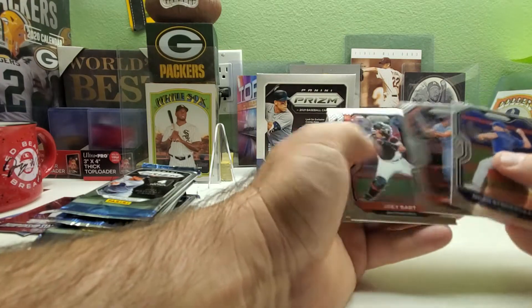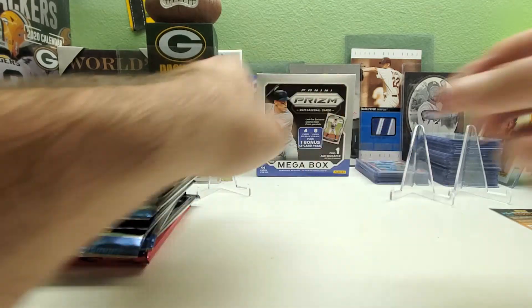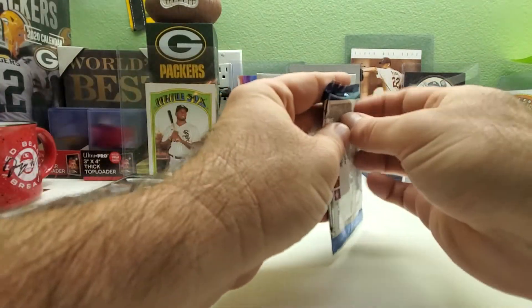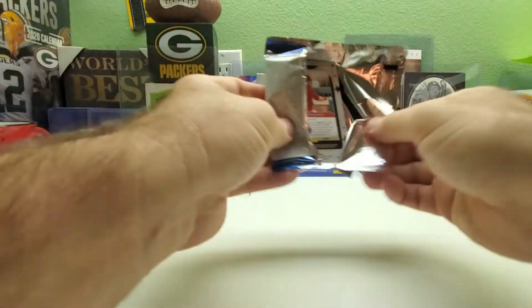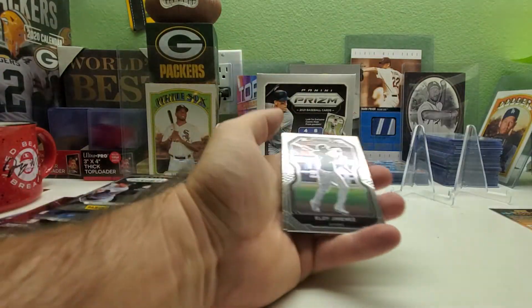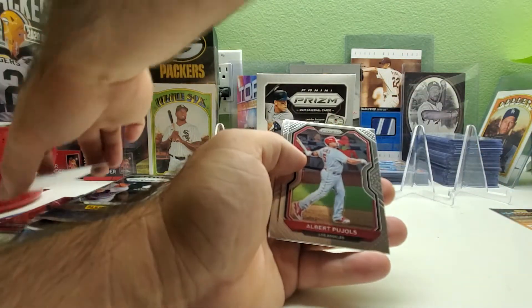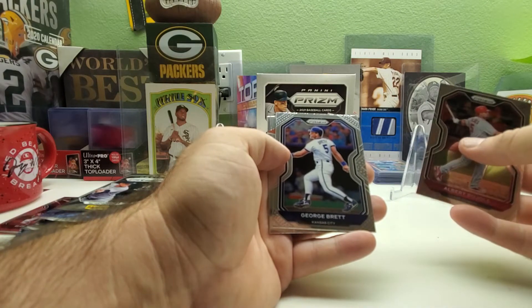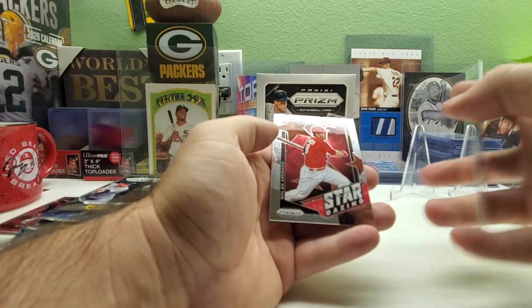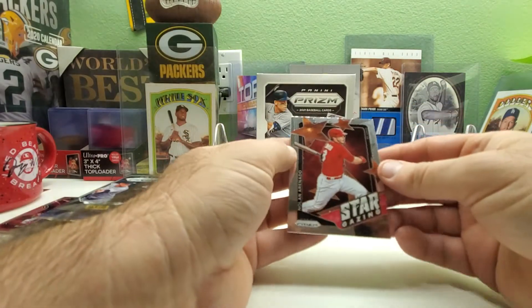Pack three: we have an Eloy Jimenez with the White Sox, an Albert Pujols, a George Brett, and an insert — Stargazing Nolan Arenado.